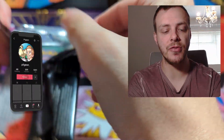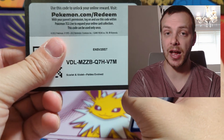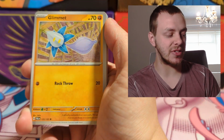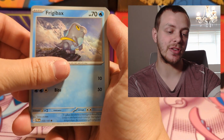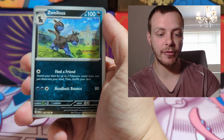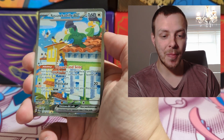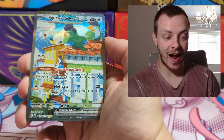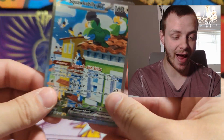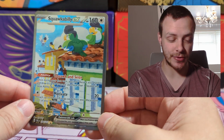Paldea Evolved is coming through with the goodies. Long may it continue into Silver Tempest and get us that Lugia. I don't even really like the Lugia but it's the most expensive card in the set and I need it for my alt art collection. So — Frigibax, Tandemaus, Sprigatito, Saguaro, Feraligatr, Zoroark, Reverse Holo, Oricorio Bird Gang, Squawkabilly EX, Special Illustration Rare — and then a Bellibolt Holo behind it. What a Bird Gang pull — that is absolutely a beautiful card.